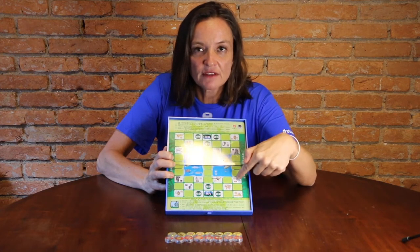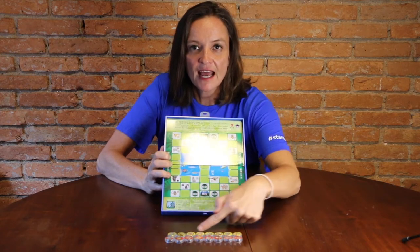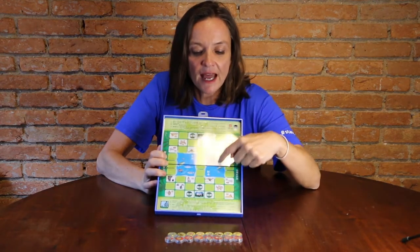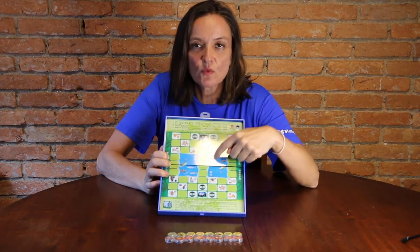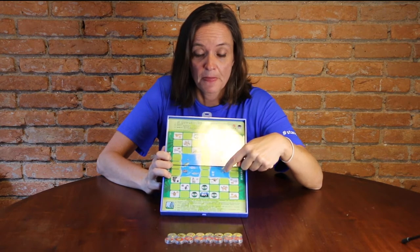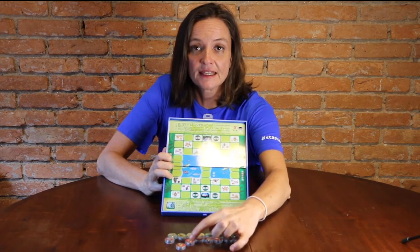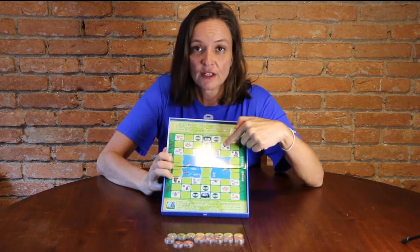On this board you have the starting places of each animal. You have eight animals per player and the animals start on their faces, and there's this water space. The only animal that can go in the water is the mouse, and the lion and the tiger are the only two animals that can jump over the water.